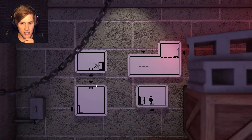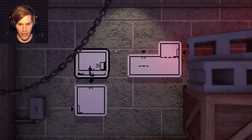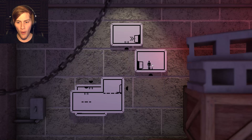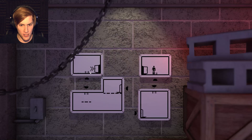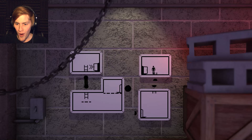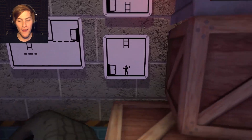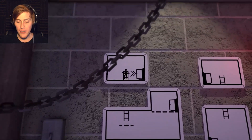Alright, what's this level got in store for me? I need to make it all the way over here, but I can't make it up this way, so I'll have to go down this ladder and then find a way up here. I need to put this over here, this over here, and then this right here and I should be able to make it all the way through.